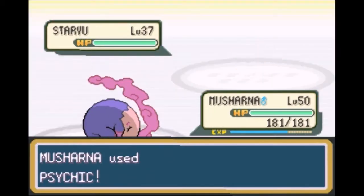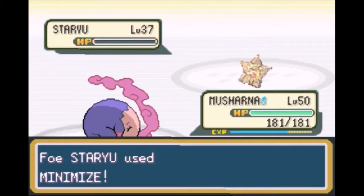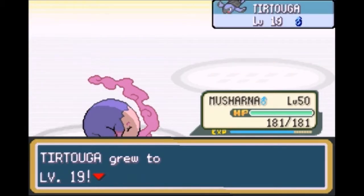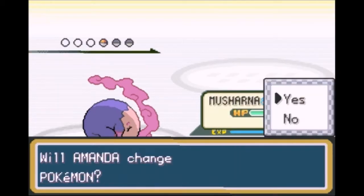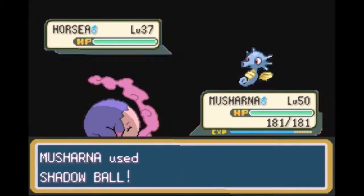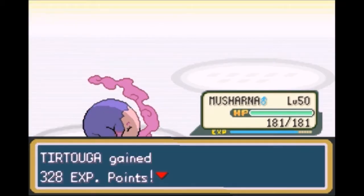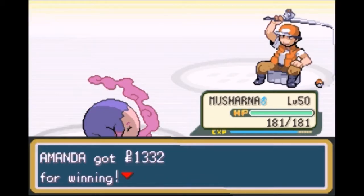Psychic won't do anything but Shadow Ball will. That Staryu is level 37. What's with the level gap here? We went from like level 50s to level 30s. Interesting. And we got another Sailor here.